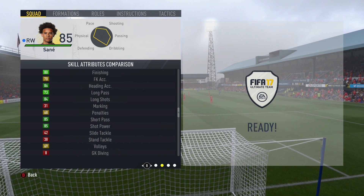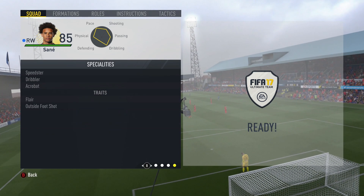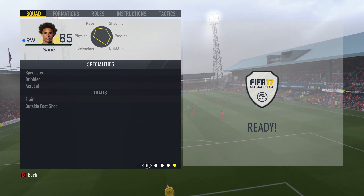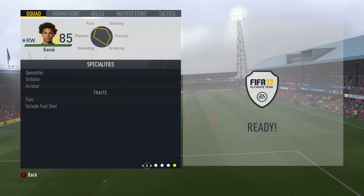He has three-star weak foot, three-star skills, and high/medium work rates. His specialities are Speedster, Dribbler, and Acrobat, and he has the Flair and Outside of the Foot Shot traits. Let's get into the main block of the review.